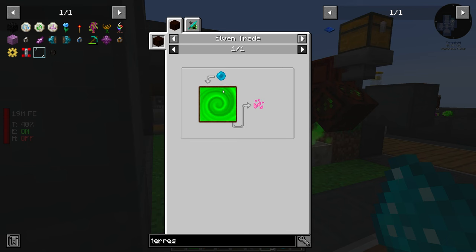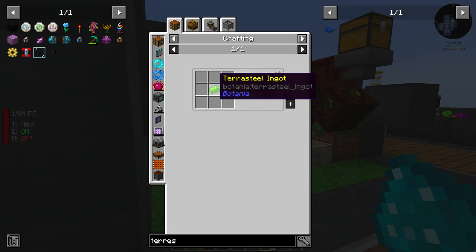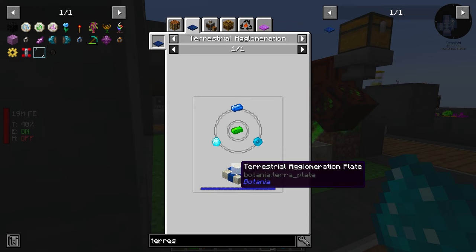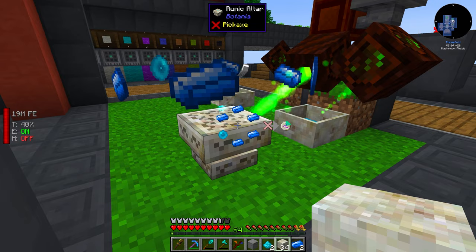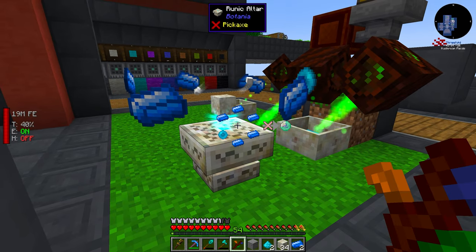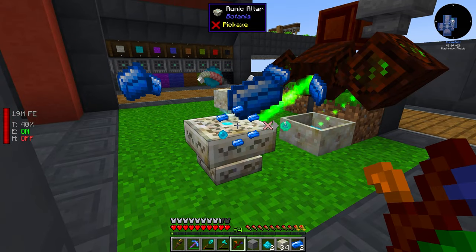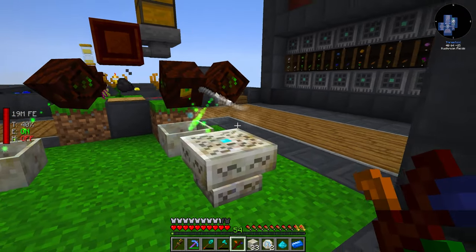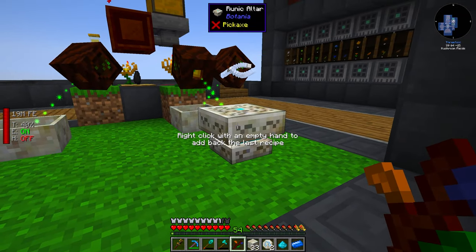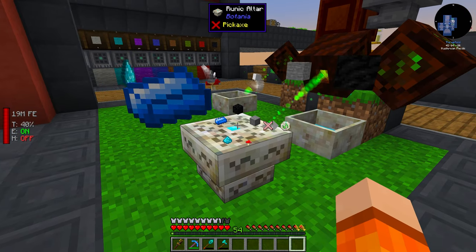The next thing we have to do is trade with the elves. To do that, we have to unlock Terrasteel. Terrasteel is made with the Terrestrial Agglomeration Plate, and this requires a handful of the tier 1 runes — I believe this is every tier 1 rune. First is going to be the Rune of Mana. I really hope we have enough mana for this. This is a very costly process, the Agglomeration Plate. Next is the Rune of Air. The plan is definitely to automate this runic altar, but I'm going to wait until we have a solid source of mana first. So for now, we're just going to batch craft and do this manually.